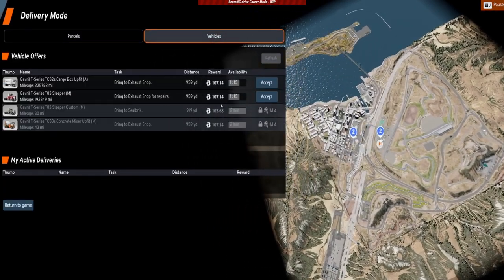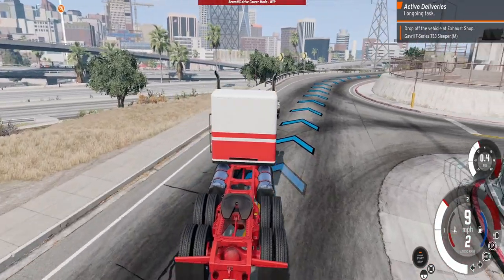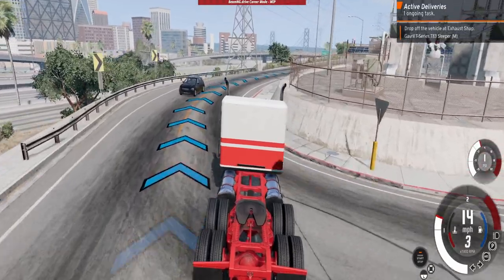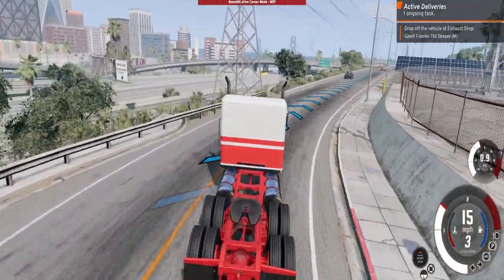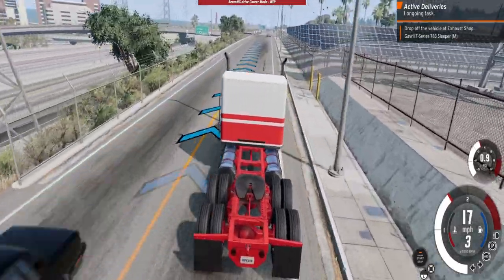Both a taxi task and a towing task are on a coming soon status. I think these two will be a very nice addition, and I'm particularly interested in how they will implement the taxi one. I have been dreaming about using a wide Peugeot 405 to drive around ever since I played Taxi Simulator.